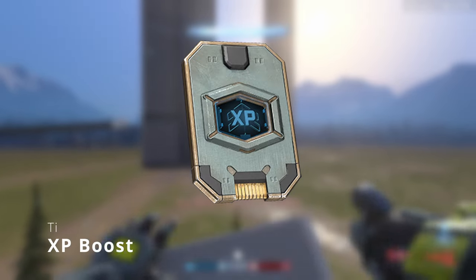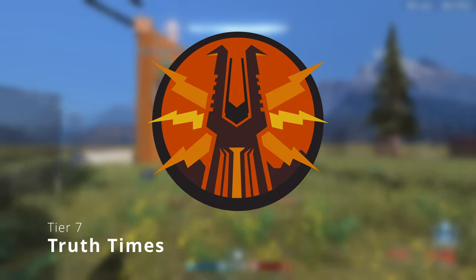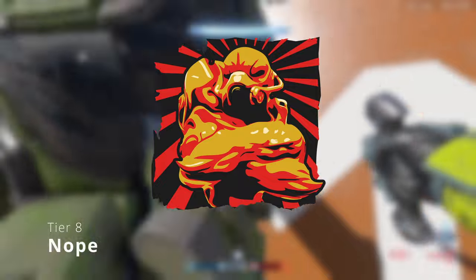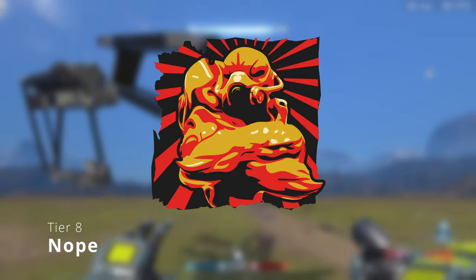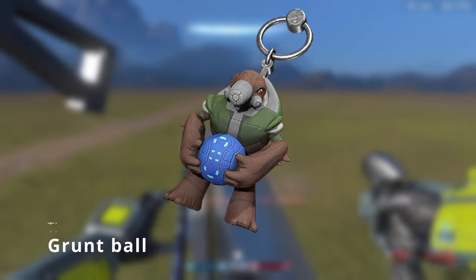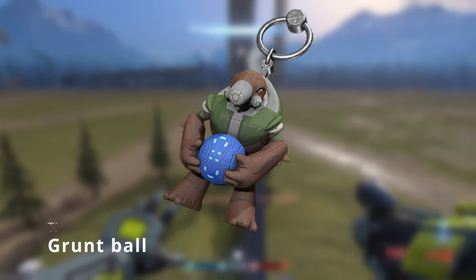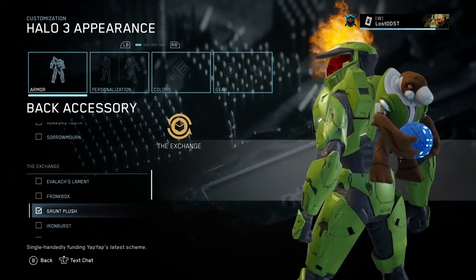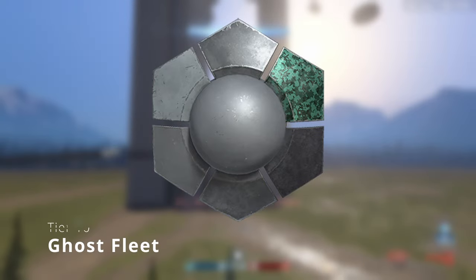On tier 6 we got another XP boost, tier 7 is the Truth Tines emblem and nameplate pack, tier 8 is another emblem and nameplate pack called Nope — I feel like that emblem is referencing something but I can't think of what right now, so let me know. Tier 9 is the Grunt Ball weapon charm, which is pretty funny because this grunt plushie is actually in Halo MCC as a backpack attachment, so it seems like they brought it to Infinite as a weapon charm.